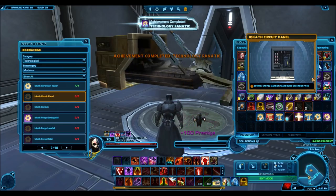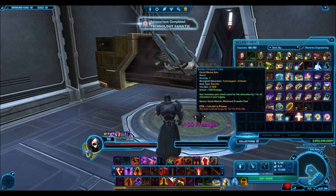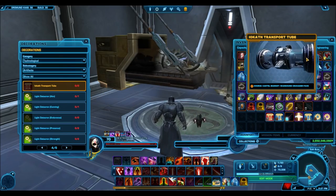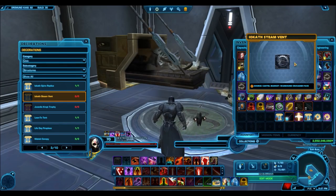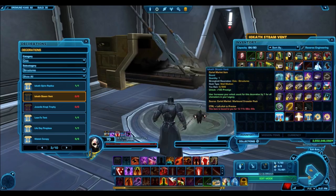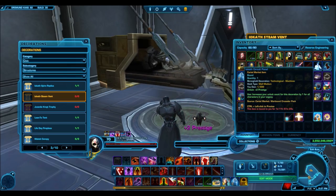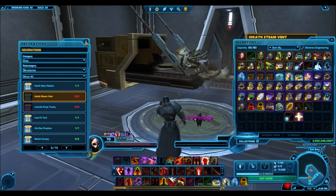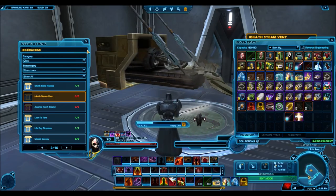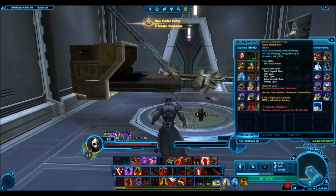The Iocath Mini Dome — seems like a generic one. The circuit panel — we have so many of these panel-type decorations, nothing too special. The Iocath Transport Tube looks pretty big — it fits in the Starship slot so it's got to be massive. It's like one of those elevator things you use in the story. Then we have the Steam Vent. A few more: another Steam Vent and another Circuit Panel — seems like those are just repeats, not sure why they're not stacked.